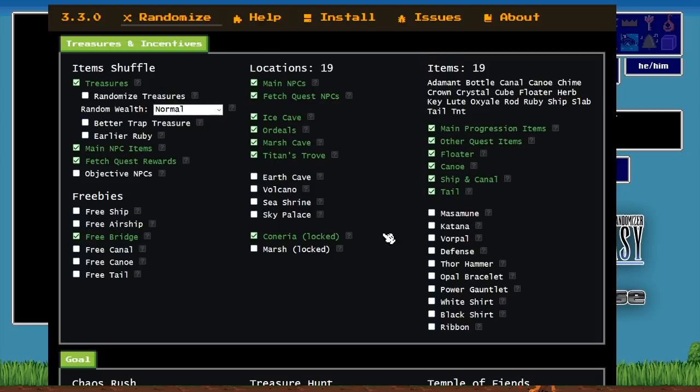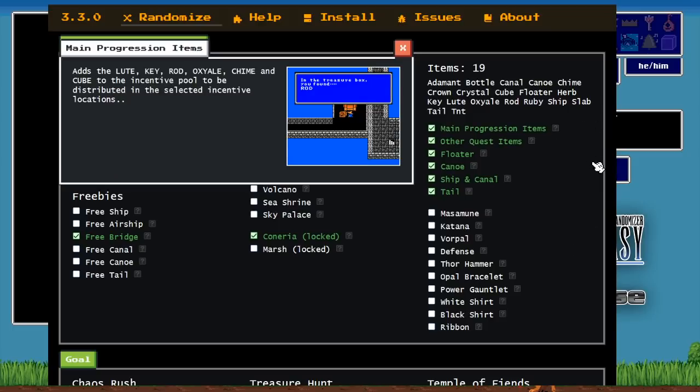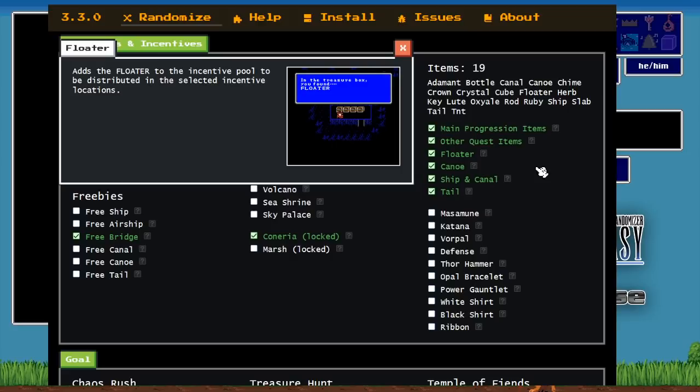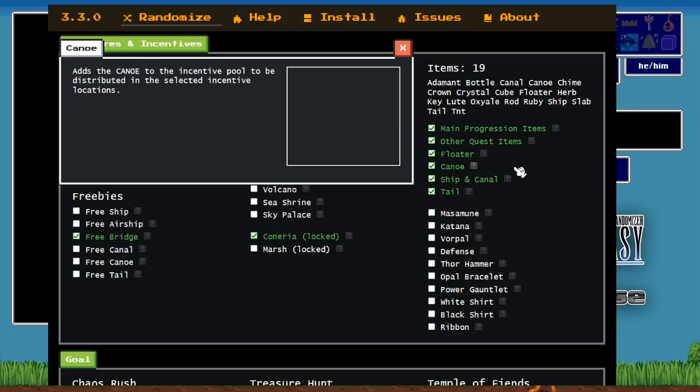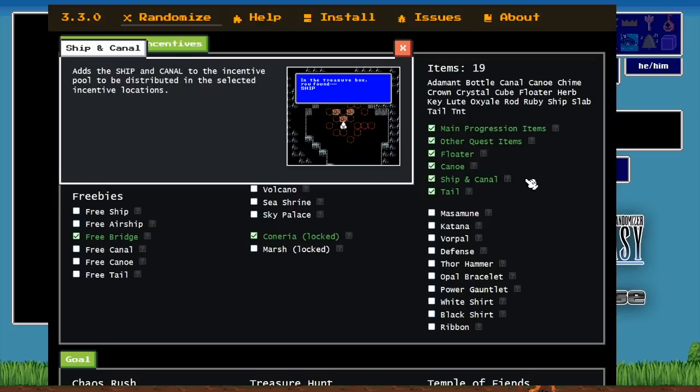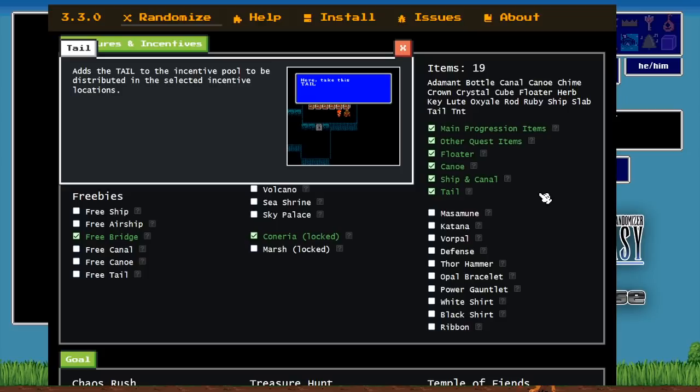The incentivized items are: Adamant, Bottle, Canal, Canoe, Chime, Crown, Crystal, Cube, Floater, Herb, Key, Lute, Oxyale, Rod, Ruby, Ship, Slab, Tail, and TNT. The main progression items are things you need to beat the game; others like the Adamant, TNT, and Ruby are things you don't strictly need. You can place the Floater, Canoe, Ship, Canal, and Tail into the incentive pool using the different checkboxes.